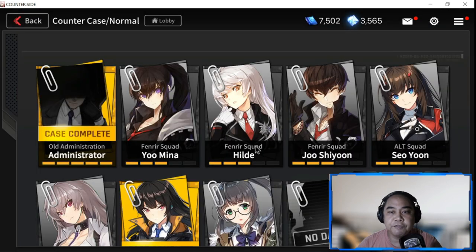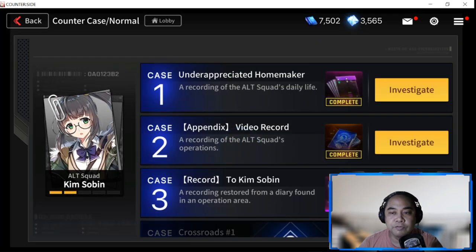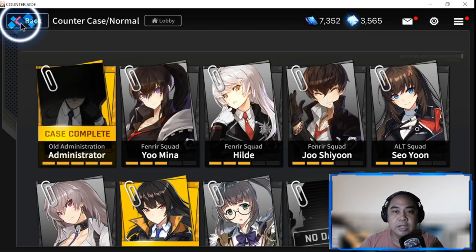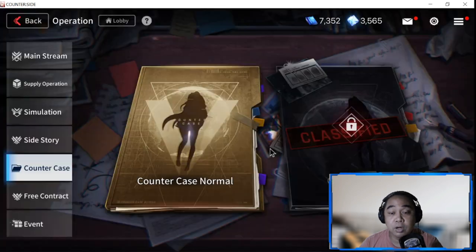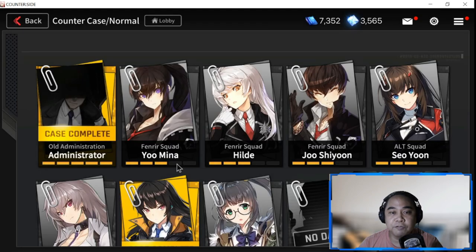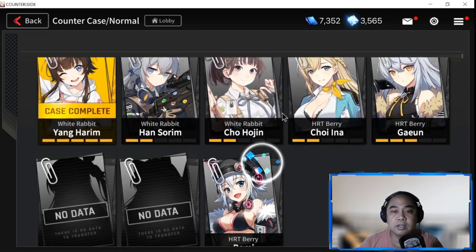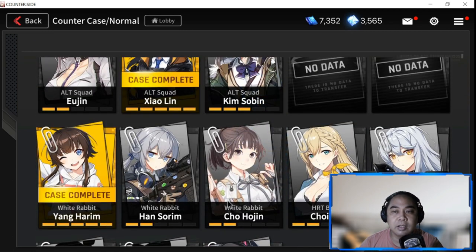Next would be Counter Case. Check if you can move or unlock some stages - you'll be using Info here. If you unlock a certain level you'll get certain rewards as well. The best thing to farm is on the second level, where you get employment contracts. Don't force this part - you'll eventually get to level 100 and collect all the items in Counter Case.